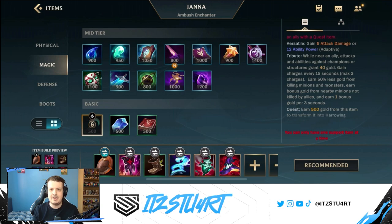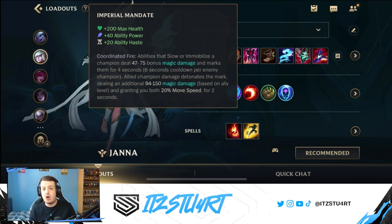Spectral Sickle is very easy to stack if you're against melee supports like Blitzcrank or Alistar, but be careful not to walk too close to those melee champions or you'll take a lot of damage.